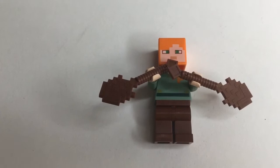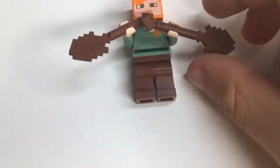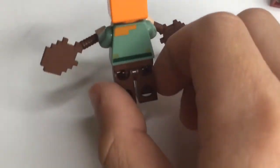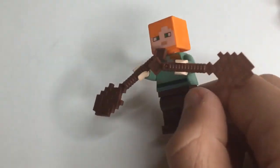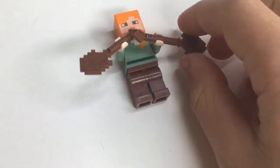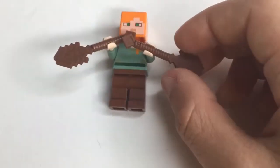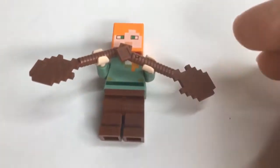First figure is Alex. There's nothing really special about this Alex — it's pretty much just Alex. Got a back printing of the hair and a front printing from the hair. Pants, got it all. And it comes with two shovels too. So that's Alex.